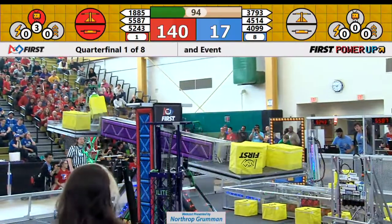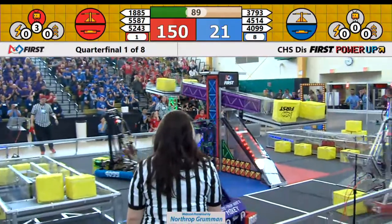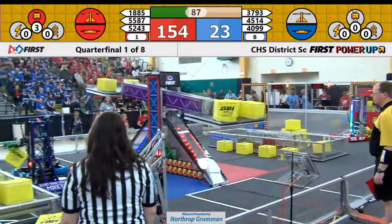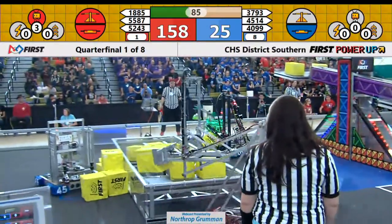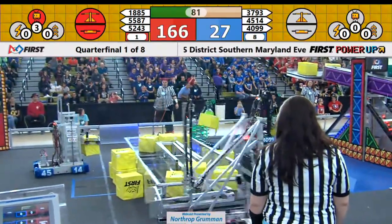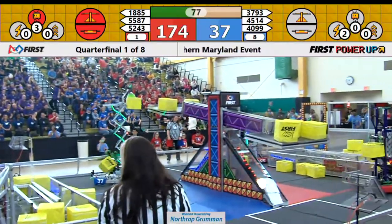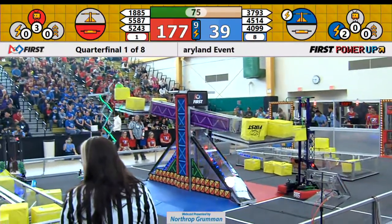Now there's three. Red Alliance plays a levitate power-up — they'll get one climb at the end of the match. Blue Alliance temporarily regains ownership of their switch. However, 52-43 comes over and places more cubes in there.